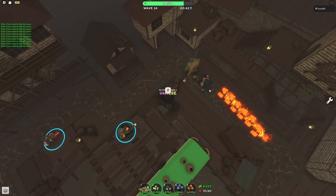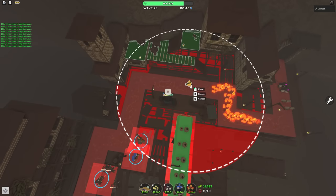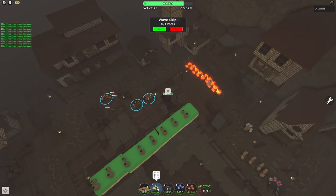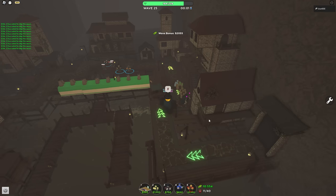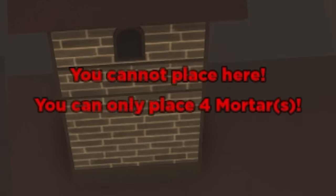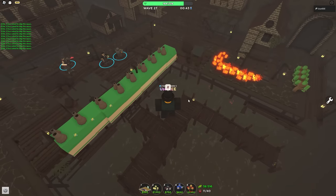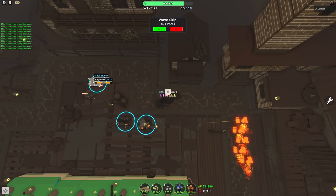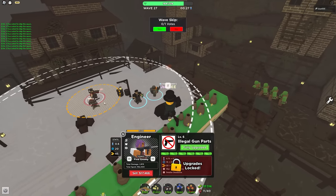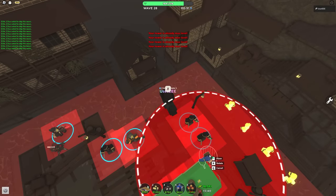Is the mortar in the loadout actually worth the extra crowd control it gives? You don't need that extra crowd control, so is it worth the tower slot, is it worth the money? It also has a placement limit of only four. Does it all balance out? It doesn't. Crowd control can already be provided by towers like the engineer, which has explosives, war machine missiles. Yes, it's more expensive and harder to get an engineer than a mortar which is only level 75.